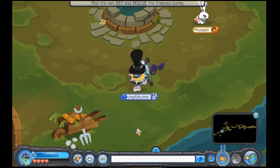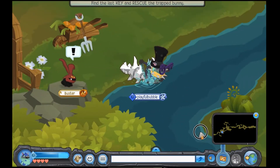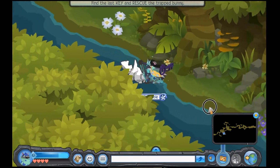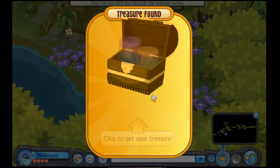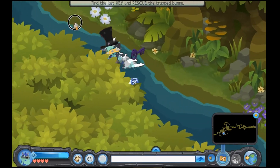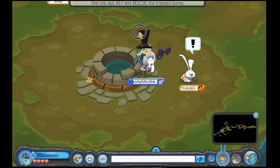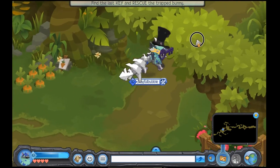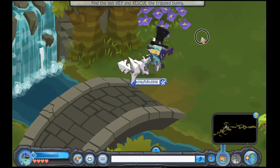The second one is when you come up here by this wheelbarrow by Buster. You want to come down the river — most of the chests are actually through the rivers. This one gives you 100 gems, so that's pretty good. And when you trap every single phantom, it gives you 25 gems each.